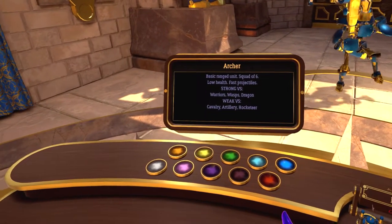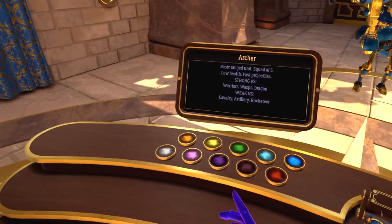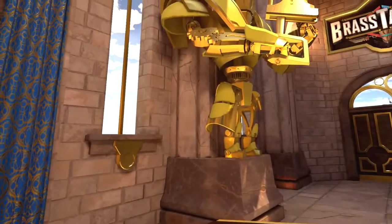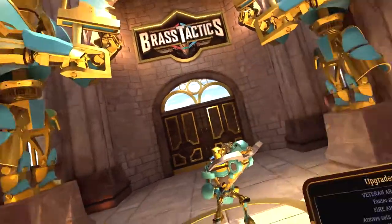Archers: squad of six, low health, fast projectile, strong against wasps and dragons, weak against artillery. I can select my team color — cool, I like this green one.